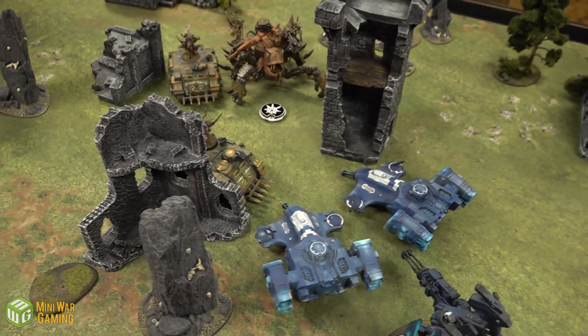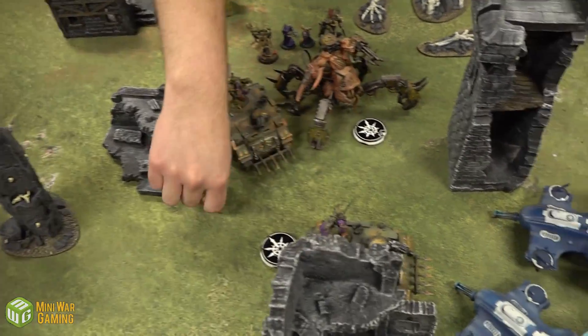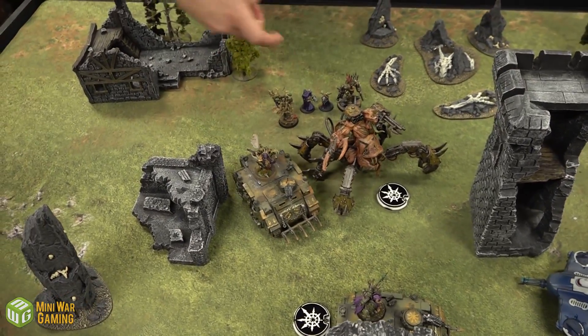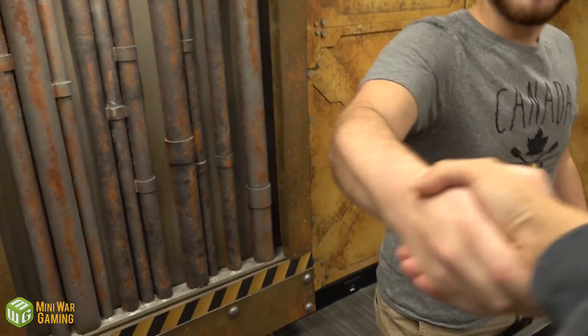End of shooting: Dave takes out a Defiler and is now up to seven victory points. Cullen is at two. Cullen does the math — he needs to kill five units including Vespids, Fire Warriors, a Devilfish, and more, and he doesn't see it happening. They call the game here — Tau wins mission seven, with one more game left in the campaign to follow.